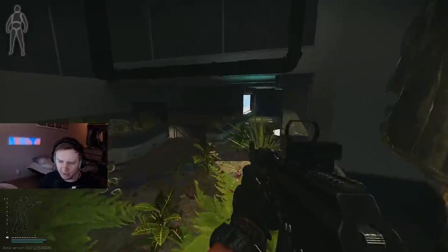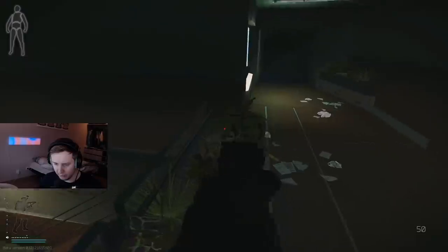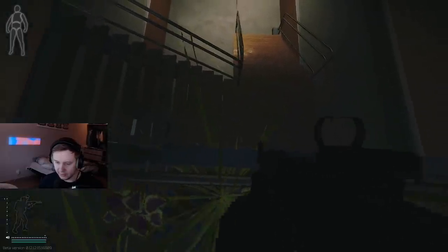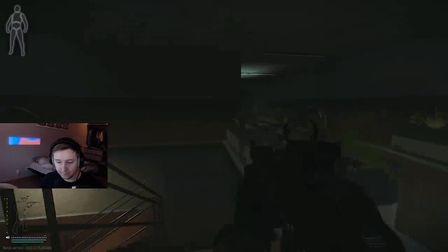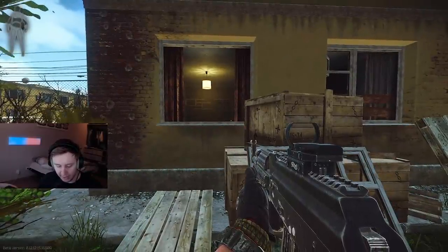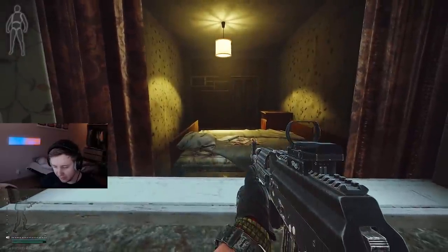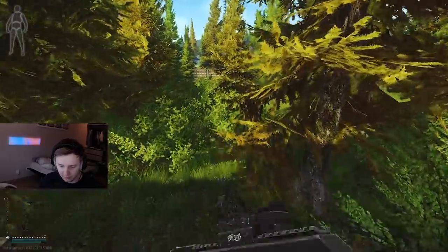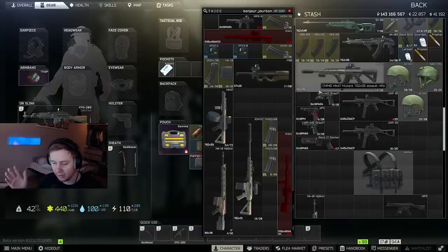They also lowered the height of objects over which you can step. Before the patch you were able to jump on these flowers and then walk over the glass into the stairs — now you can't, you have to jump. Typically when I enter dorms through this area I run, jump, and crouch through this window, but now you can only do it from close range while jumping and crouching. If before you were able to run and jump like this, now you can't do it anymore.